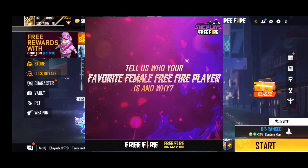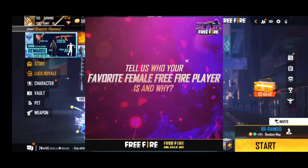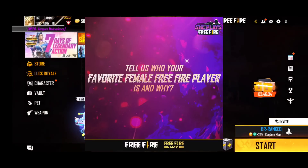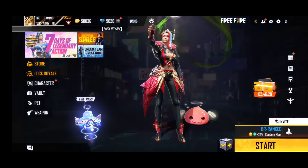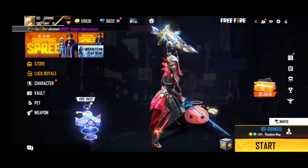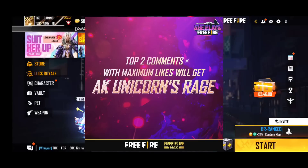Tell us who is your favorite female FreeFire player. That is your name, and your name is your favorite female player. They will show you the name so that you can see the name of your favorite female player. You can see the description in the comment section. If you want to do a comment, you can give a third post. Top two comments with the maximum likes will get AK Unicorn skin.